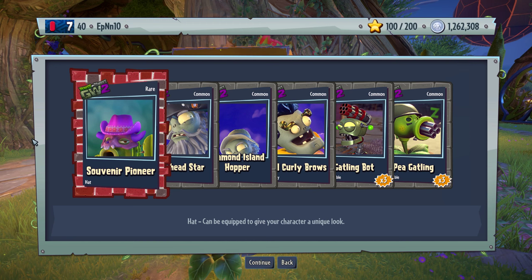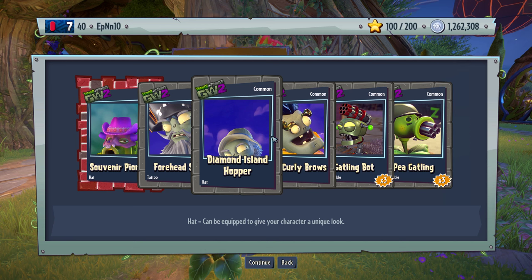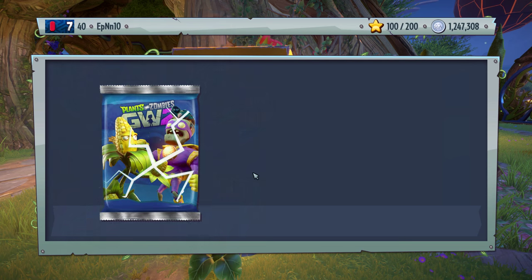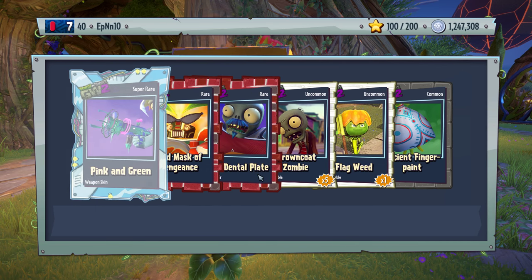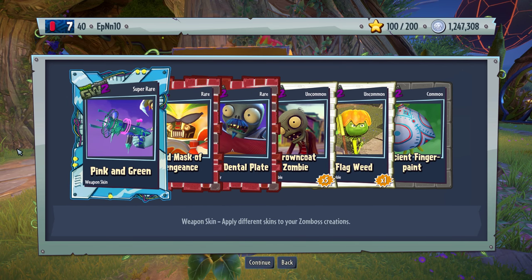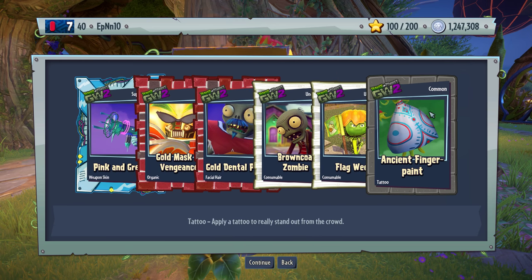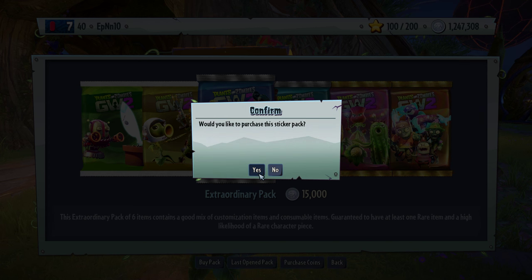Souverneur pioneer — not bad. Fort forehead star. Diamond island hopper — these are from Captain Deadbeard, right? Yeah, it is. Look at his eyes. Rose is really nice — I might have to use her again. I never really used her online, but it looks really nice. I like her little cape customization — I like it much better than Super Brain's. Looks much nicer.